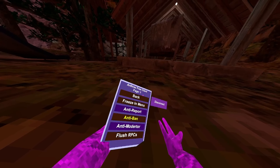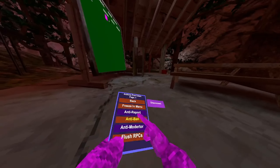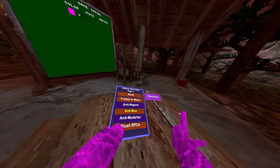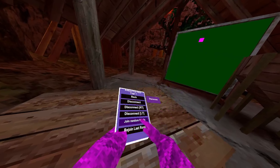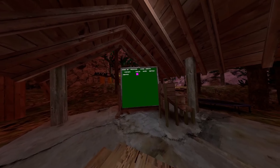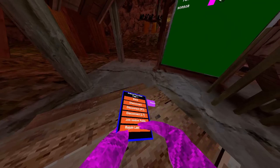Then safety - we have freezing menu. If you exist, please use ghost monkey to fix it. Anti-report works in every single map; I'm just using the Grace over Utila because I'm permanently banned so I can't get into any lobbies. Anti-ban is on the paid menu. Anti-moderator - so if a moderator joins you get the ID and you leave the lobby. Flush RPCs will just flush any detected RPCs. We have room disconnect, join random public - I'll just quickly show this - and create public, which you need to be in an unbanned account for.